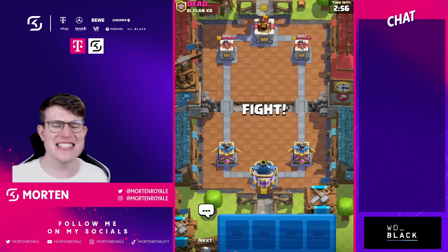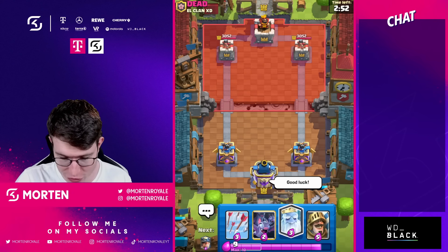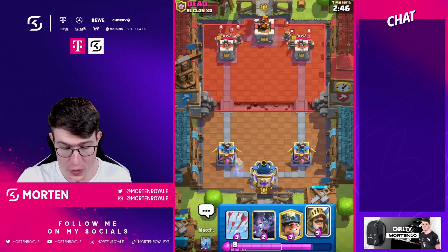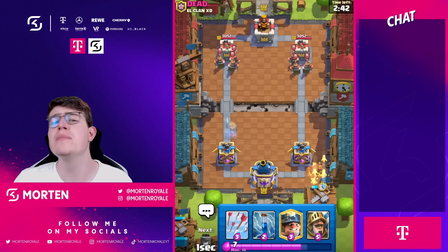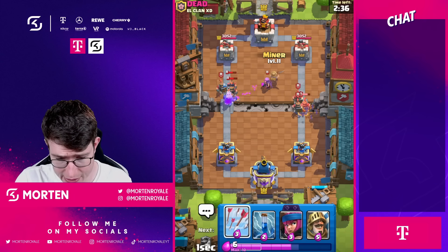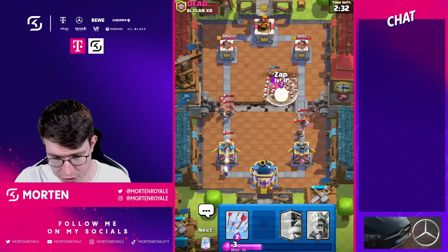Starting off the first game — going ghost directly in the back and just controlling the game. Ghost is always great. This guy might use evil recruits, which is absolutely annoying, but we can win this with a really big push. We have arrow-zap as a combination instead of wall breakers, which I feel is really good right now.